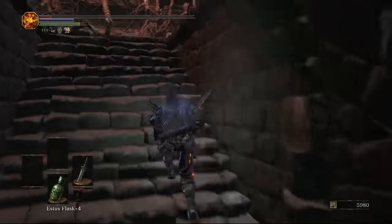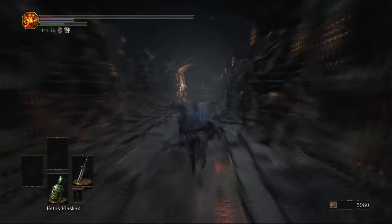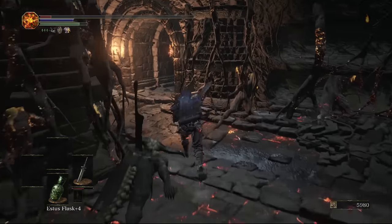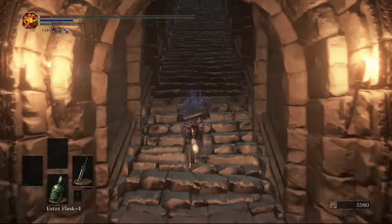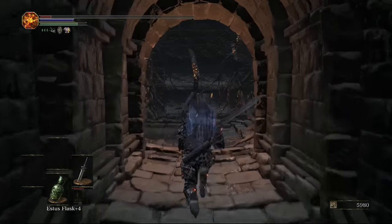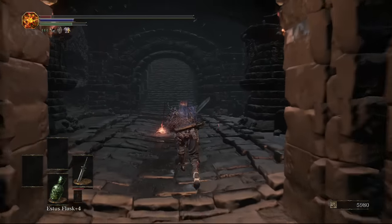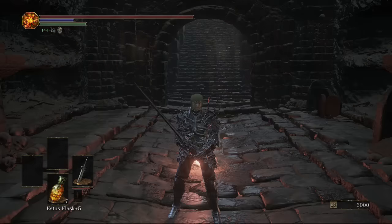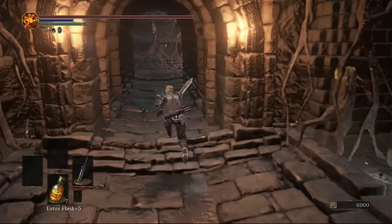Alternatively, we can continue all the way to the end and pick up an ember on the right. Heading up the stairs opposite the ember, we end up where the first bonfire was — to the right of the boss, after we killed the worm. We've now joined the map up, connecting the left and right hand sides of the lake.